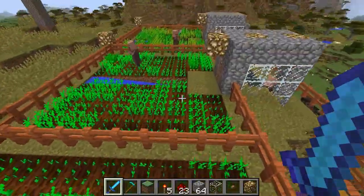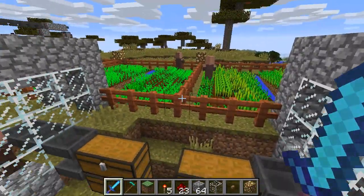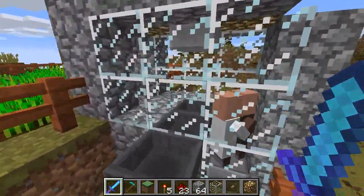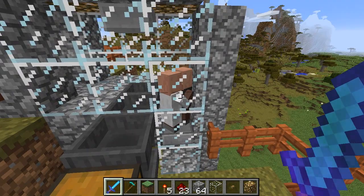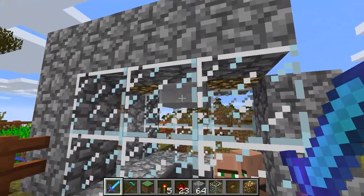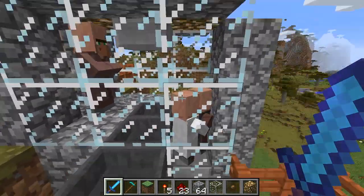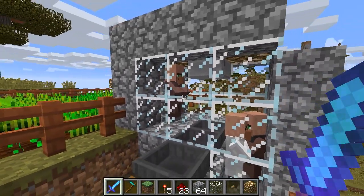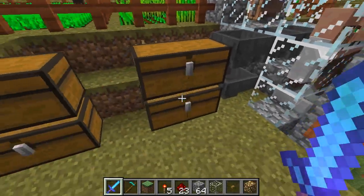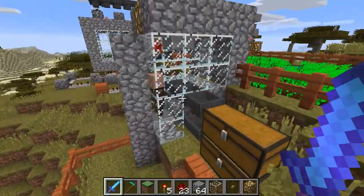I've built these special houses here that trick the farmers into giving me the food. What happens is the farmers come in and they see these other villagers here, and they attempt to toss these villagers food. But because of the half-slabs right here, he can't get too close, so he has to toss it from back here. And the hoppers catch the food and funnel them into these chests here — same thing over here, and same thing over here.